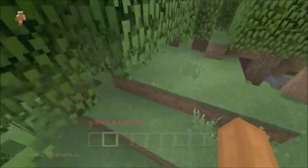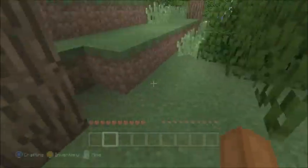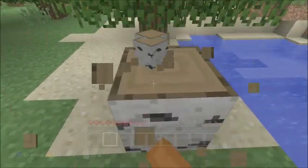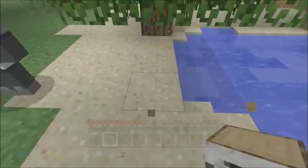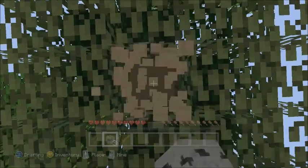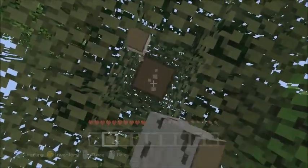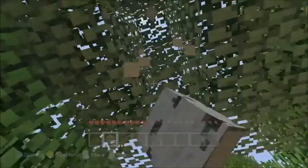We're gonna get to surviving — cut down some trees, make some houses. We have this box right here but most people already took stuff, so I'm just gonna punch a tree. Getting this birch tree. The first thing we want to do is get some wood, get some food, maybe a shelter, and we definitely need beds.